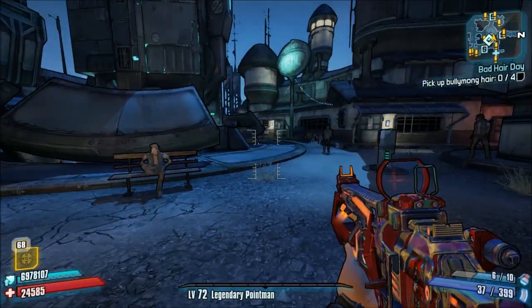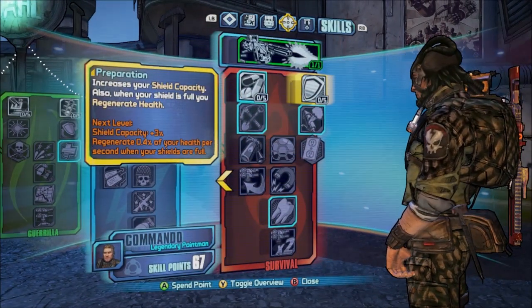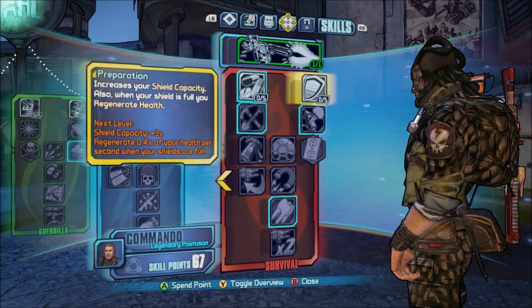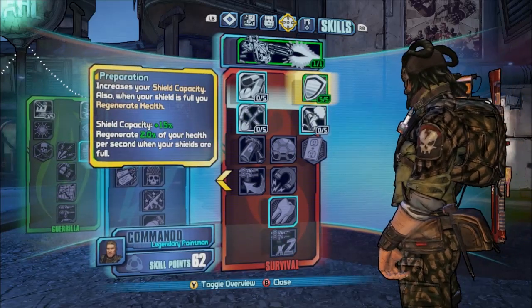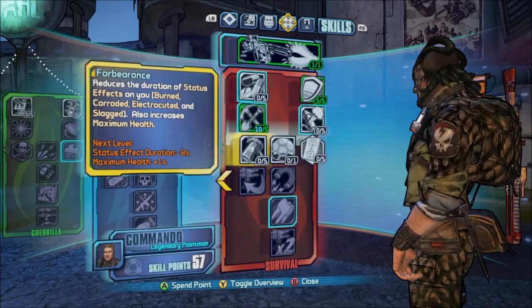When I re-spec, we're regenerating all our health that quickly. Let's see if we can get that to regenerate to max health. What I do is I put points into Preparation, and I'll go Last Ditch for the sake of this.